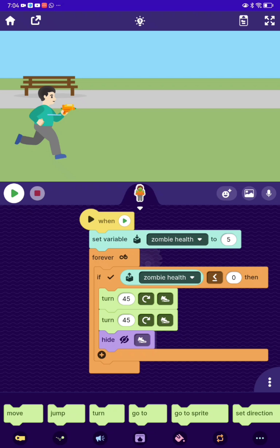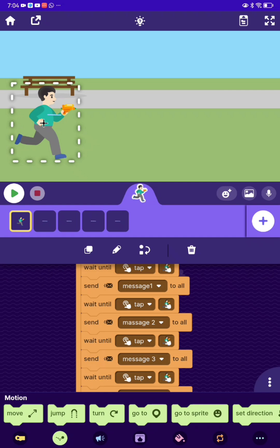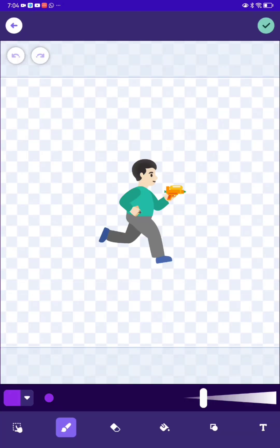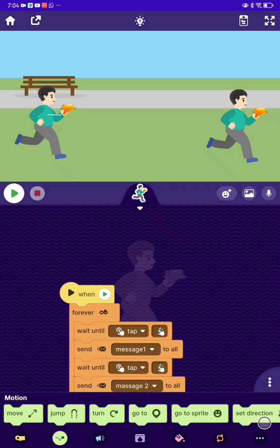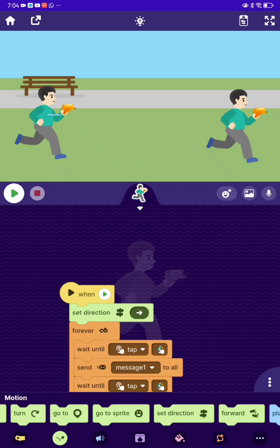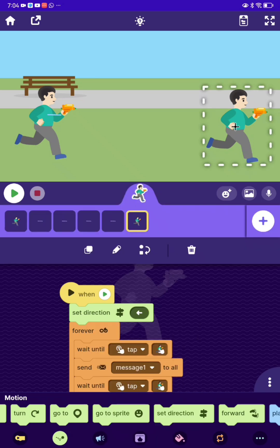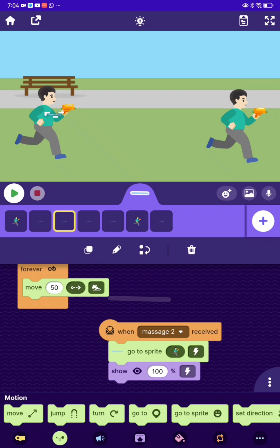Now let's go to the game. Go to the zombie and delete it — the zombie is gone. Now we can start. First of all, copy this person and put him on the left. We're gonna have to change a lot about this person. First of all, make him when the game starts set direction. Now we're gonna have to make him shoot, so make some new shooting sprites: one, two, three and four.